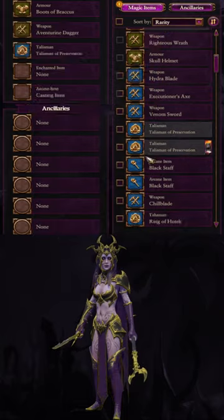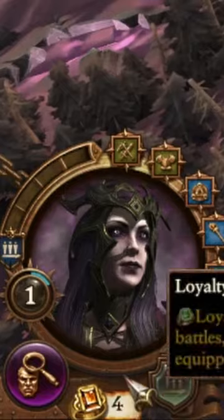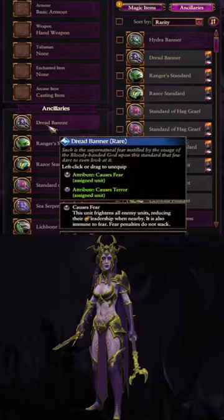Each time you equip a Lord with an item or an ancillary, they have a chance to gain loyalty. Equipping every slot, this Lord gets 4 loyalty points, but each time you remove an item you also have a chance to lose loyalty.